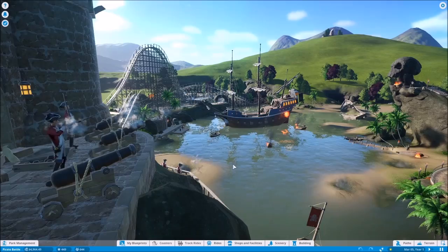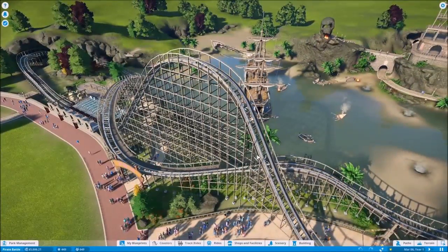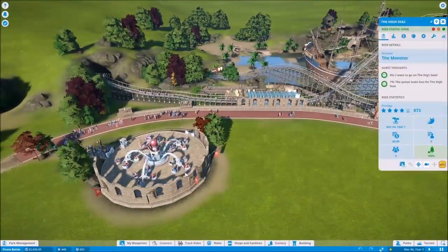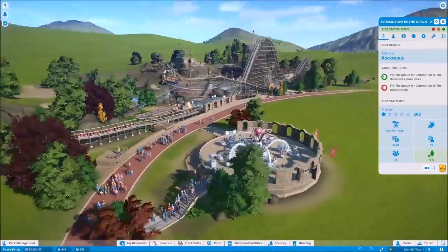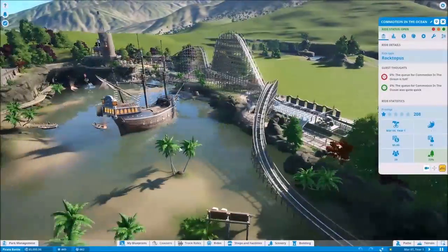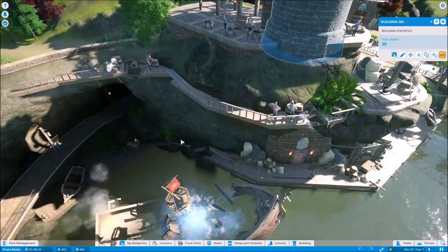And here we are at the pirate battle. Alright, what do we have here? It looks like we start with a rollercoaster of some kind — The High Seas — and it's open. We also have Commotion in the Ocean. That looks like a pretty good ride, with bubbles and stuff, that's sure to be a positive. We've also got a nice pirate ship and this fort area over here, so that's cool. It just kind of paths throughout.